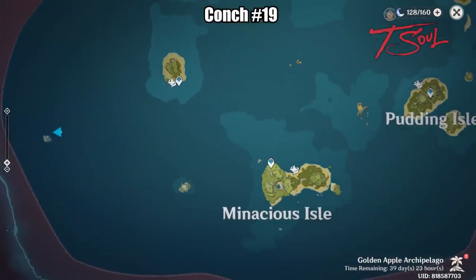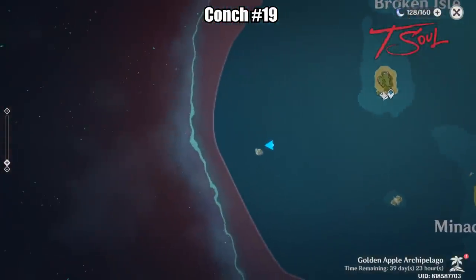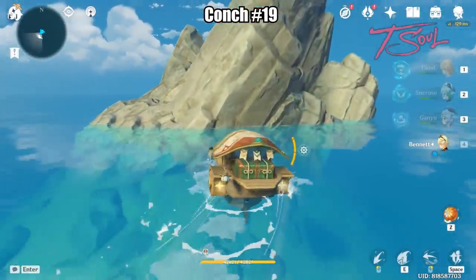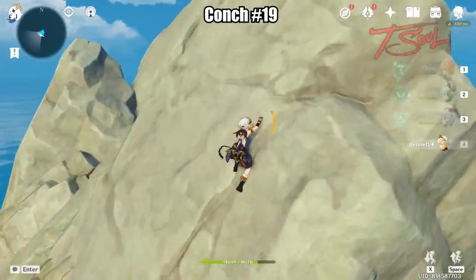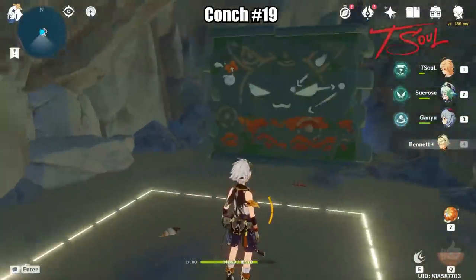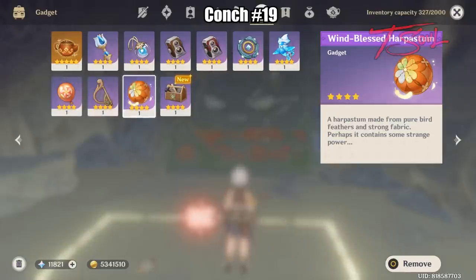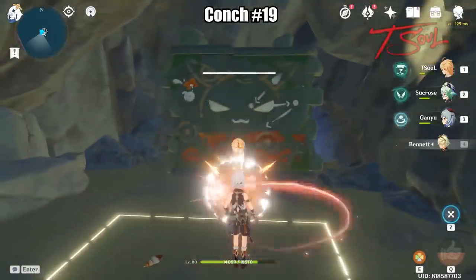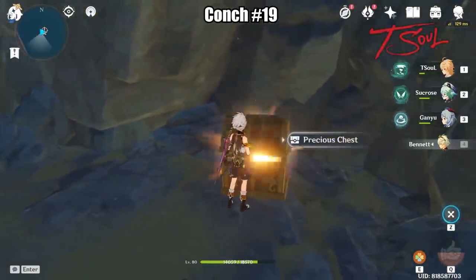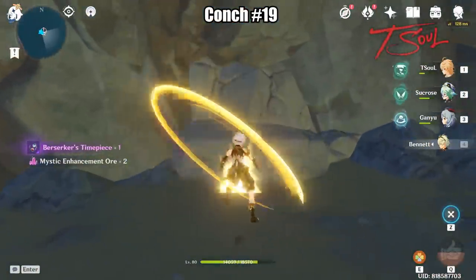Now teleport to Manacious Isle or the unnamed island, then head to this little island marked on the map. The Konk will be behind a breakable wall, and there's another wall puzzle here for a precious chest. You'll need to destroy the brick wall rock in order to claim your Konk.